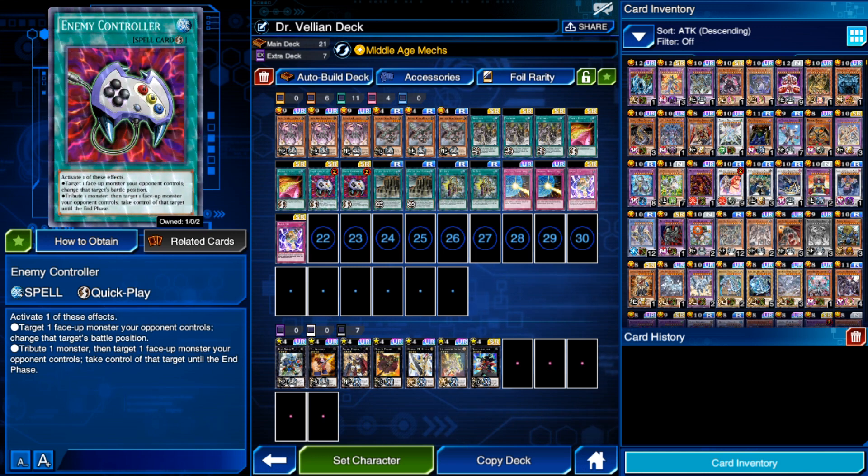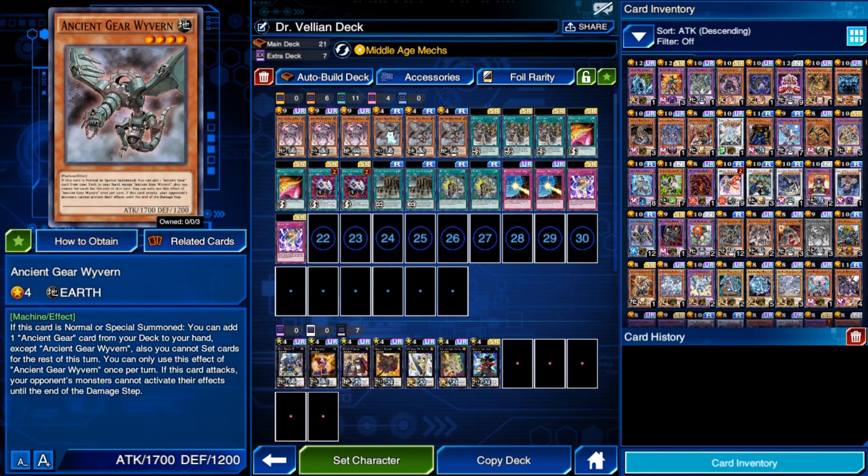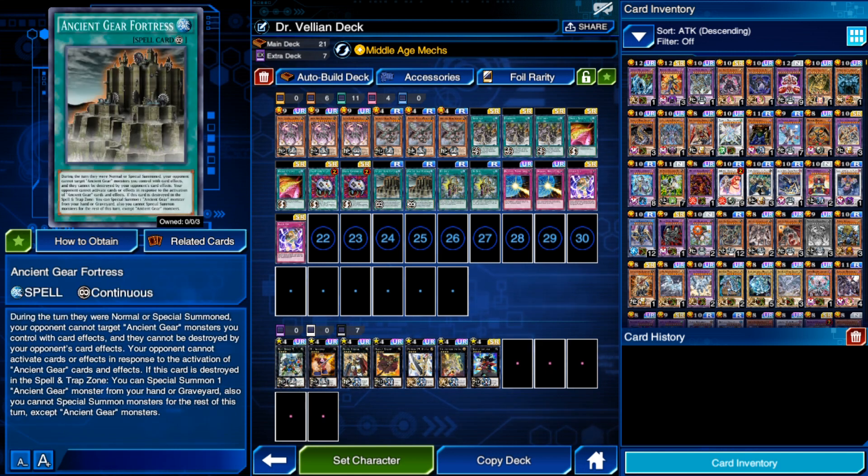We're only playing four traps. Two copies of Ancient Gear Fortress — during the turn it is active, your opponent cannot target Ancient Gear monsters you control with card effects, and they cannot be destroyed by card effects. Your opponent also cannot activate cards in response to the activation of Ancient Gear cards or effects. If this card is destroyed while in the spell or trap zone, you can special summon an Ancient Gear from your hand or graveyard — either Reactor Dragon or Wyvern, and then use Wyvern's effect to search. Two is a good number.